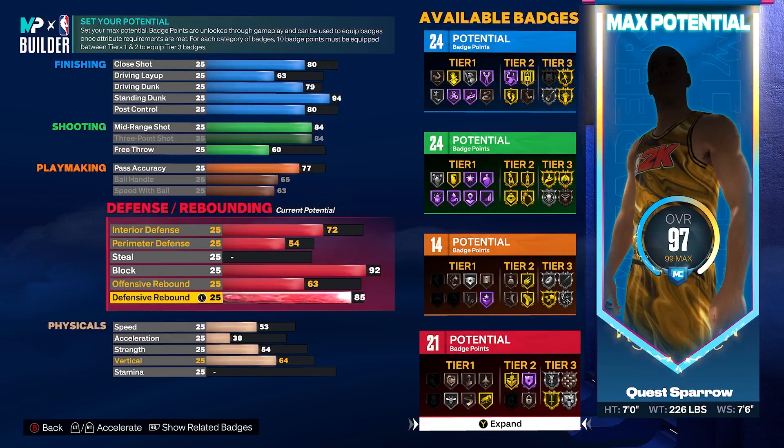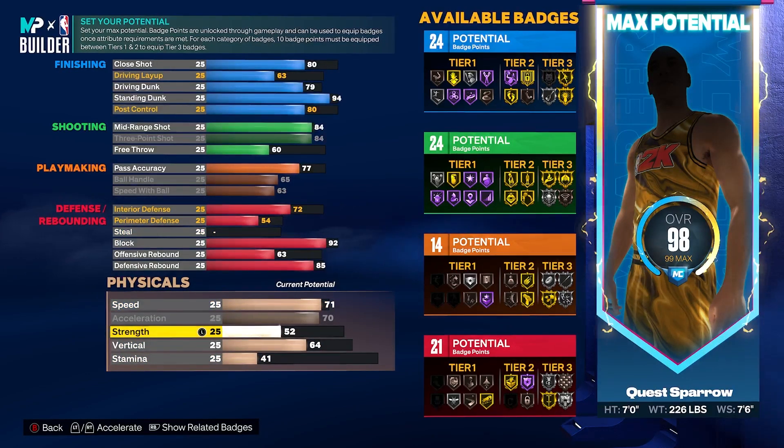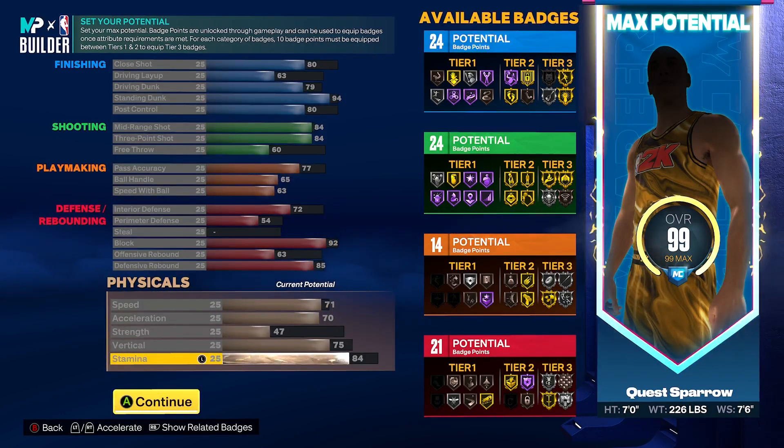Offense rebound we're going to get to a 63 for another badge or two, giving us 21 defensive badges total. This is very Marcus Camby, Tyson Chandler on the defensive end - not necessarily a post lockdown but an elite rim protector who can block shots into the fifth and sixth row, grab rebounds with Silver Rebound Chaser. For physicals: speed to a 71, acceleration maxed to a 70, strength to a 47, vertical to a 75 for those big man contact dunks, and put the rest on stamina to an 84.